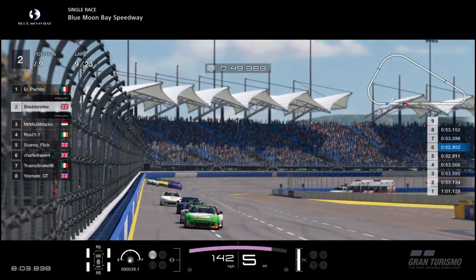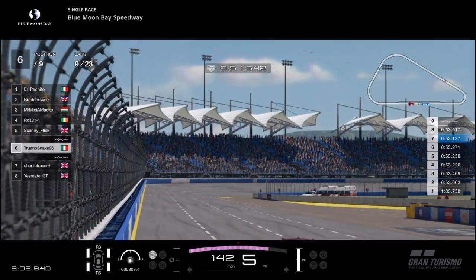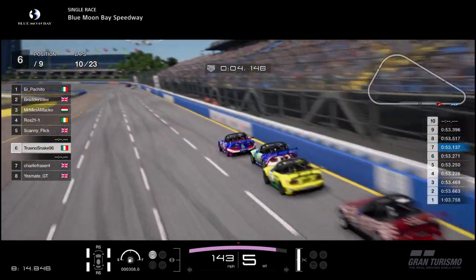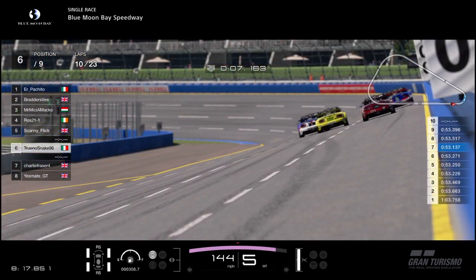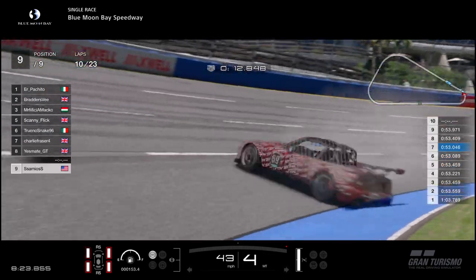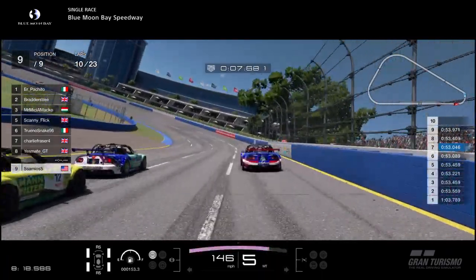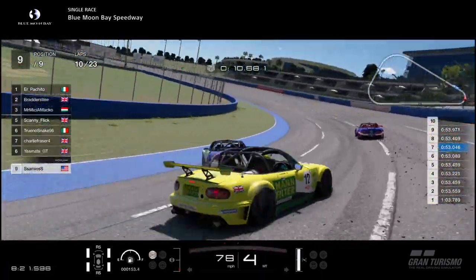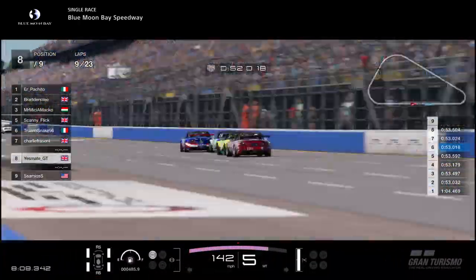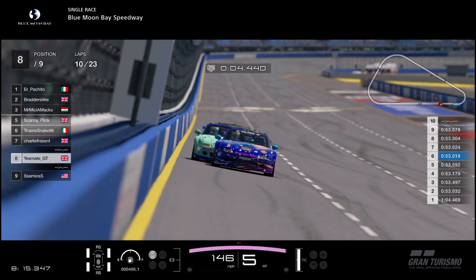I think this was Charlie or Snake in the wall — let's just look towards this scrap as they go across the checkers. Snake is in 6th now, but the lap times aren't going to be good enough to make an overtake. And Sammy is in the wall! Backwards at turn 1 — let's catch a replay, we've had the big one here at Blue Moon Bay. It was Yesmate who made contact with Snake. Let's catch a replay looking at Yesmate GT in the yellow and green car — he went to the inside just before the braking point.